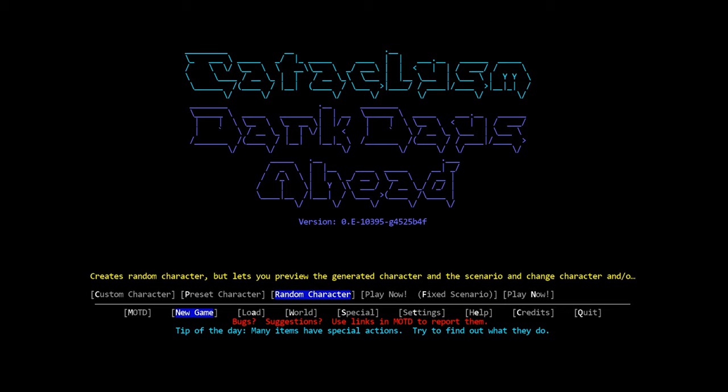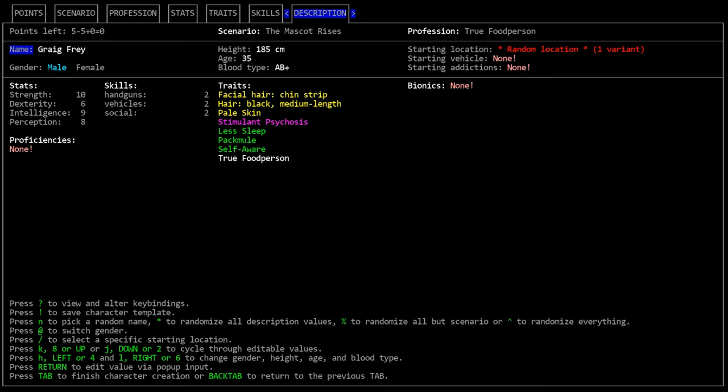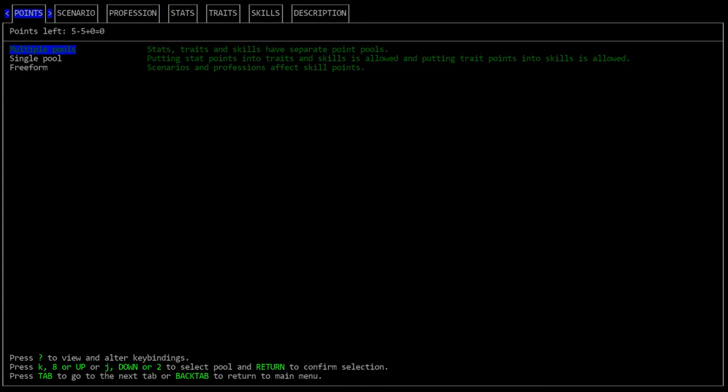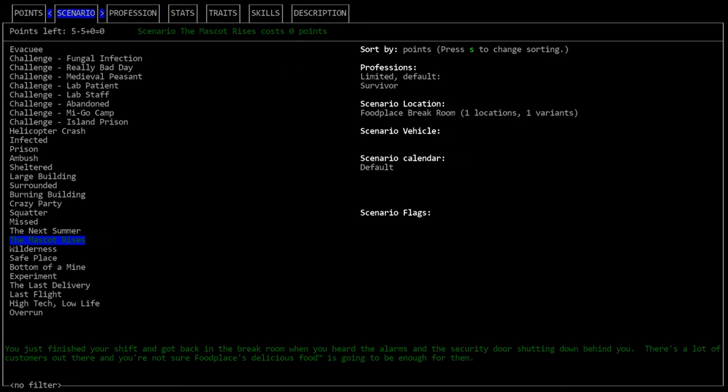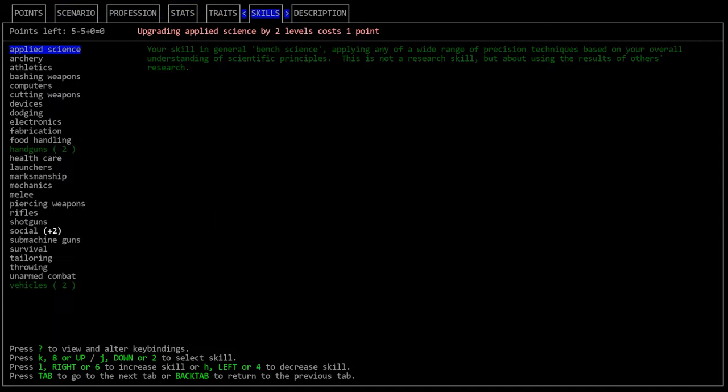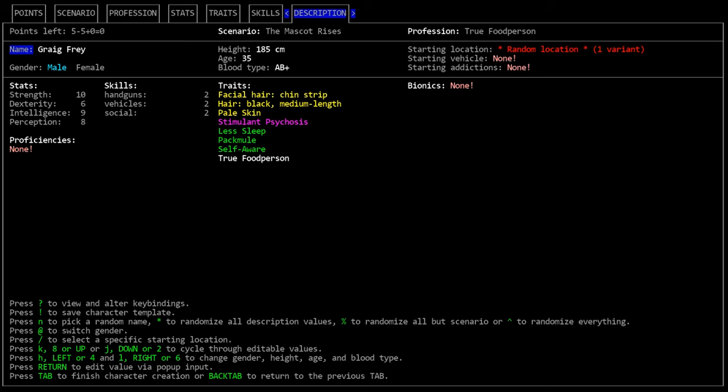Selecting random character will give you random everything — your starting location, profession, stats, skills, all that stuff. It doesn't force you into the game immediately, so you can go back and edit the randomly generated character. Even as a new player you can go back and remove some of the more difficult things it might give you. I don't really recommend this in general — many starting scenarios can be pretty difficult for a new player and some just aren't fun, so I'd recommend avoiding this until you have a decent handle on the game.